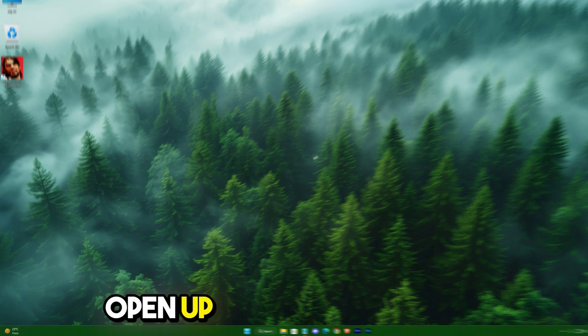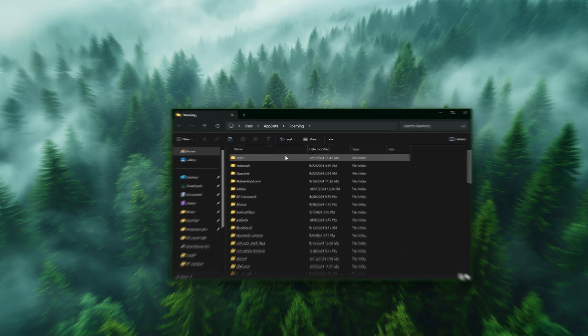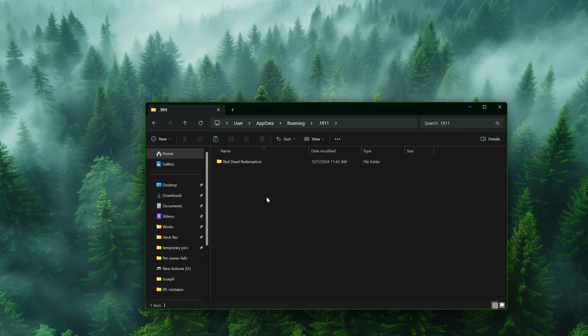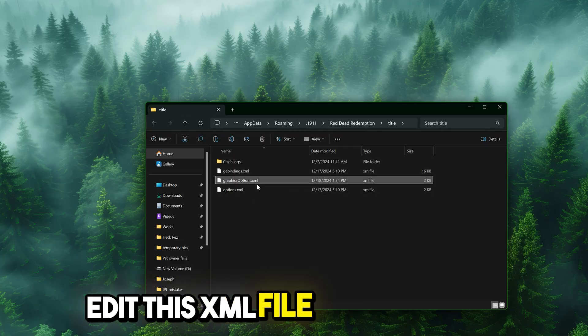You can even use a low resolution, which will give you a massive boost in FPS. Now exit the game — we'll tweak some settings outside the game. Open up Run using Windows + R key, then type out %appdata%. Open up the first folder, 1911.